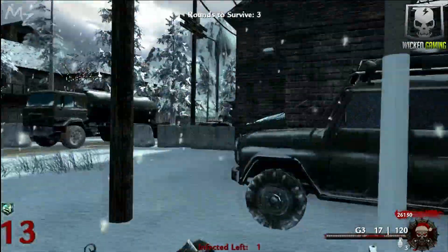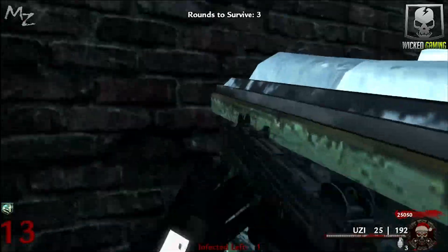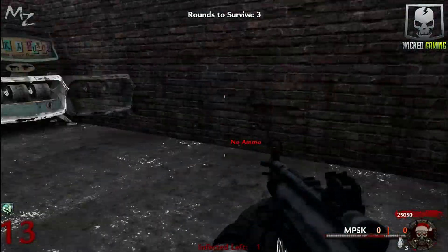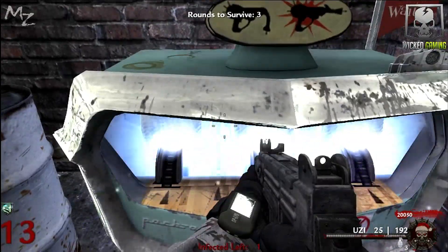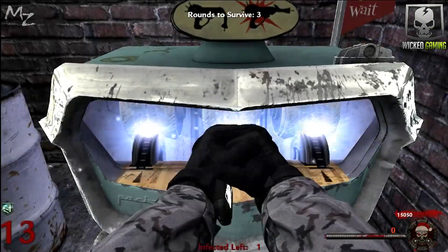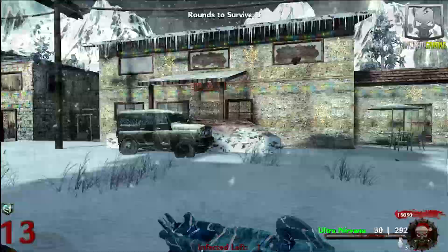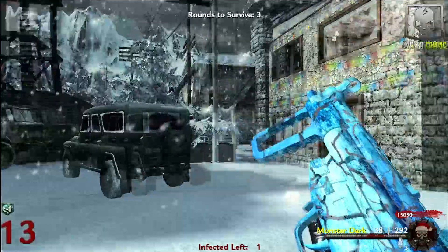I'm going to go ahead and buy this Uzi on the wall right here and upgrade the Uzi and the MP5 to see what the camo looks like. Boom — now we've got some upgraded guns: the Ultra Nirvana and the Monster Dart.